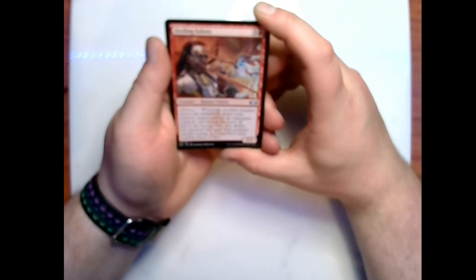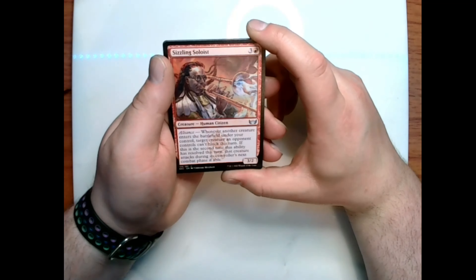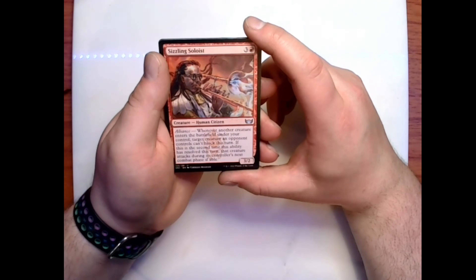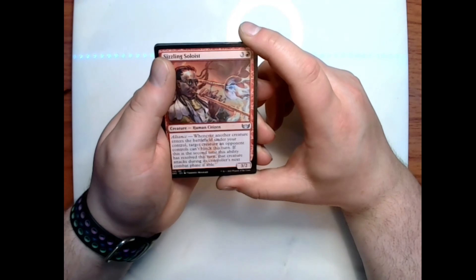Sizzling Soloist — pretty neat. Three and a red for a 3/2 human citizen with alliance — whenever another creature enters the battlefield under your control, target creature an opponent controls can't block this turn; if this is the second time this ability has resolved this turn, that creature attacks during its controller's next combat phase if able.